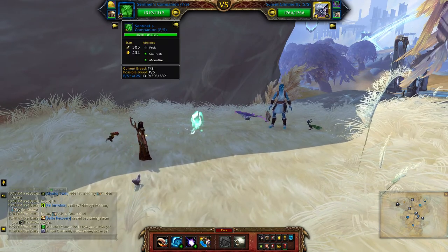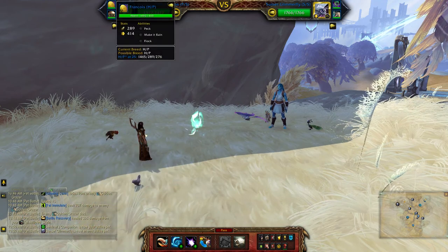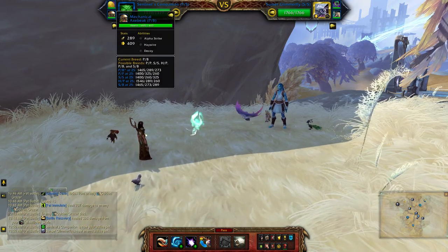For my flying team I'll be using the Sentinels Companion, Francois, and the Mechanical Axe Beak.